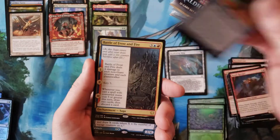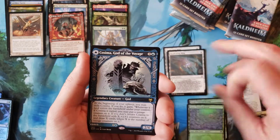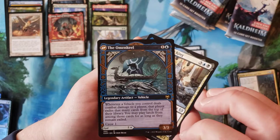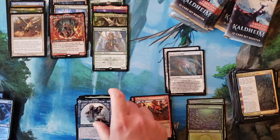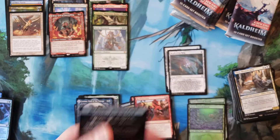Battle of Frost and Fire, Cosima God of the Voyage, flips over to be the Omenkeel. Okay, Niko Aris, Betray Our King in standard, nothing, and nothing.